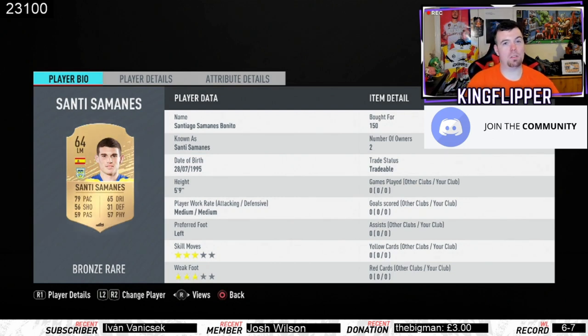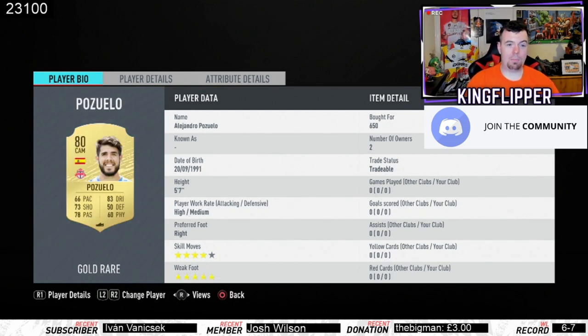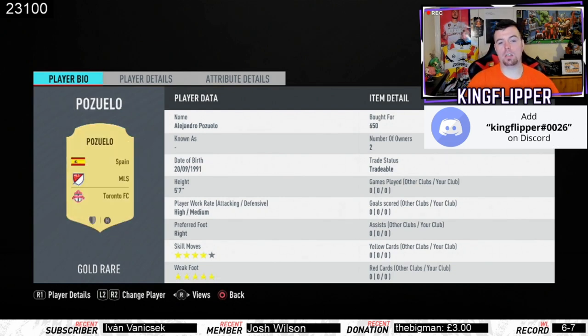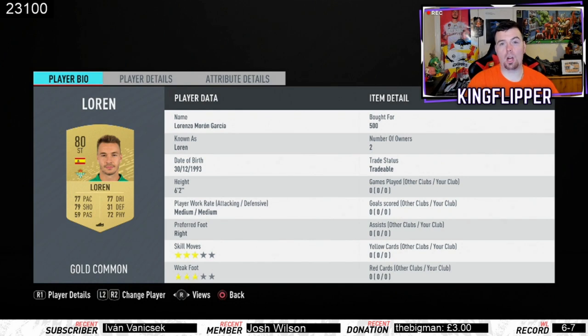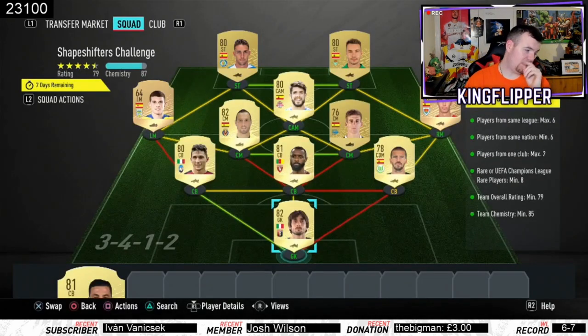For the left mids and right mids, just go for minimum price — don't put anyone expensive there. There's an 80-rated CAM for 650 coins from the MLS, and loads of 80-rated non-rare Spanish players. Loran and Mata were both 500 coins as bids.